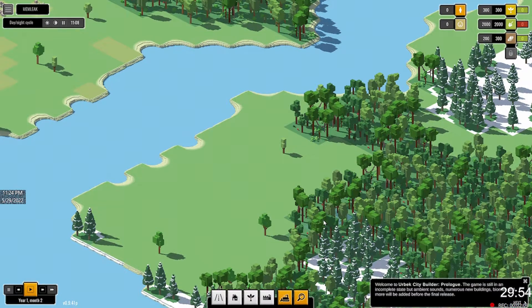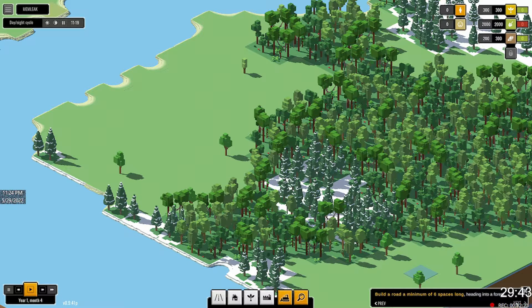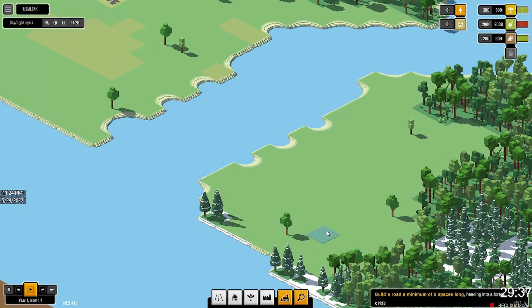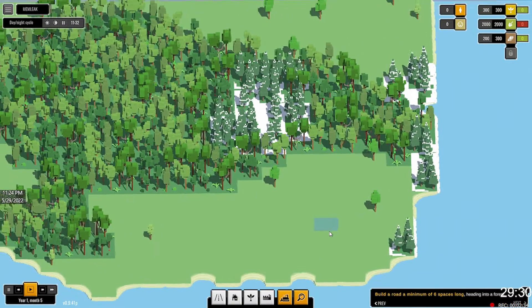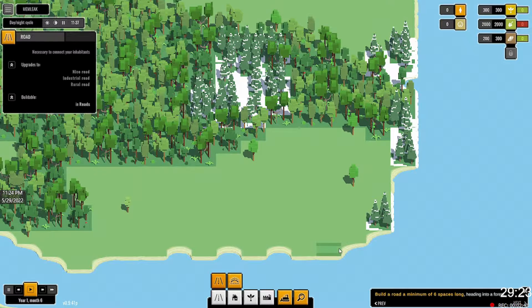Welcome to Urbex City Builder Prologue. You can move around with WASD, use U to show and hide the UI, and switch to different cameras. They want me to build a road a minimum of six spaces long heading into a forest. I'm going to plot my view around a little bit — the forest is that way. So we want a road at least six spaces long, and we'll do this.